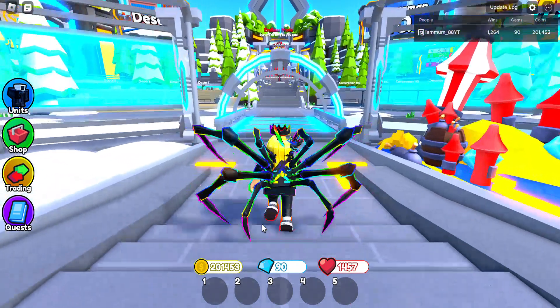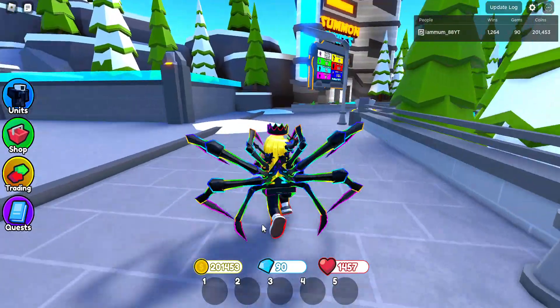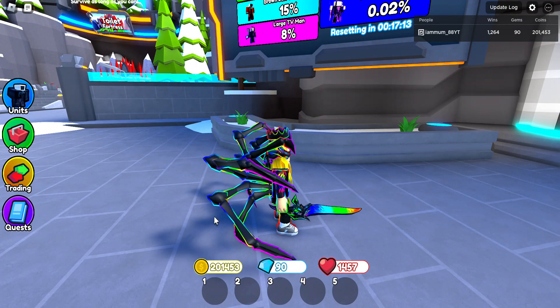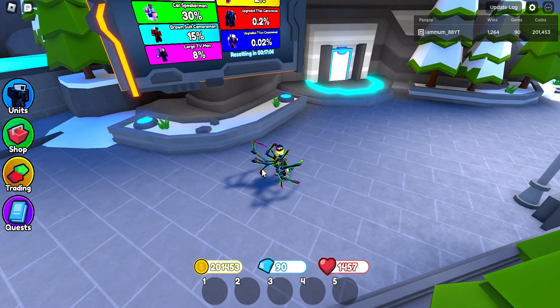Hey guys, I've been grinding and saving coins, got to over 200k coins now, so we're going to see if we can summon something a bit better than last time. Last time we had 100k coins and we got one UTC, nothing else — no other mythics, no godly, just a load of legs.